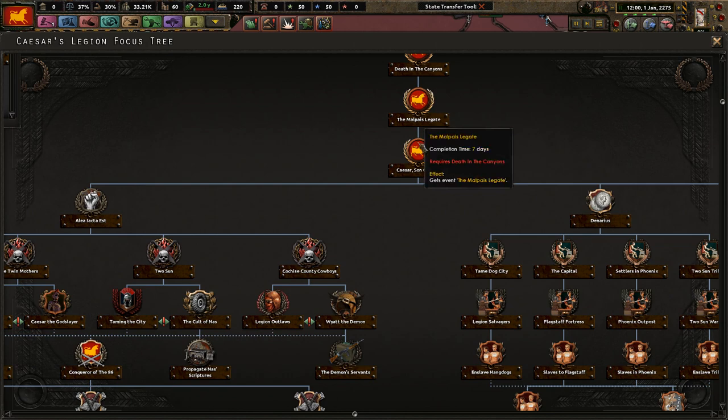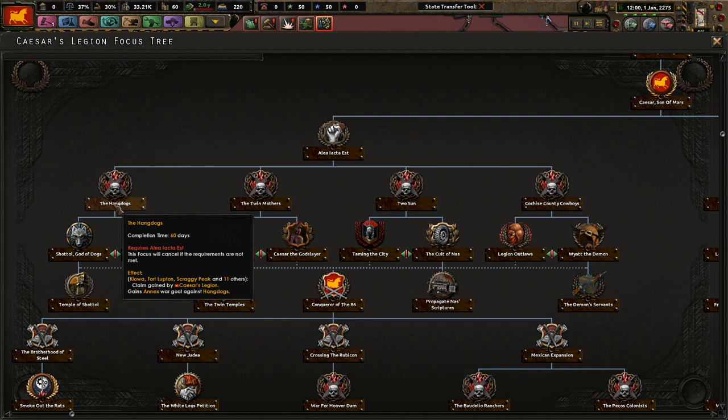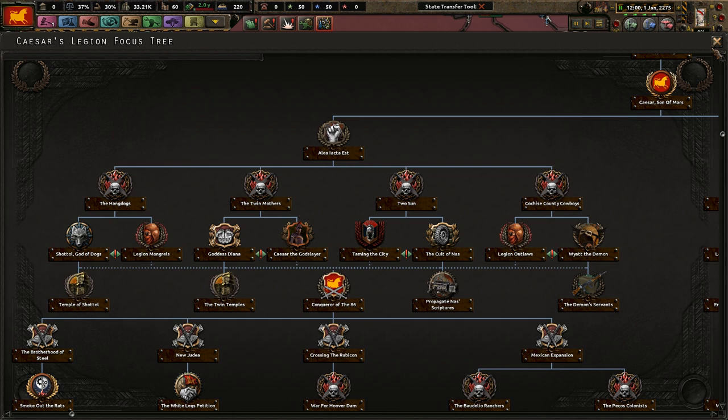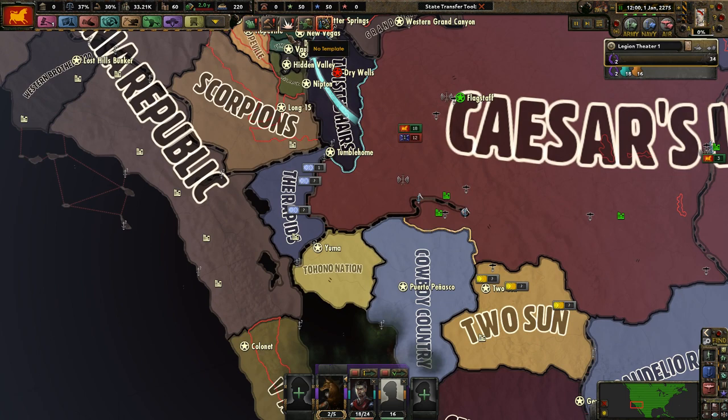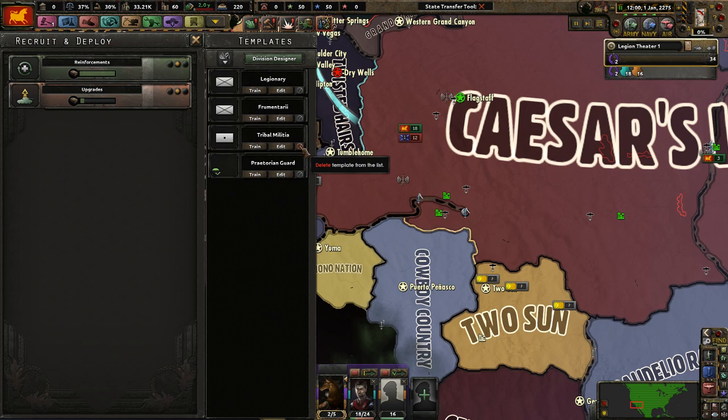So who do we attack first from this list? Tucson has 17 divisions. We'll go for the Cowboys next — they should hopefully just be a walk in the park. So we'll put our troops over here for now.